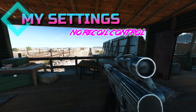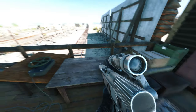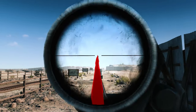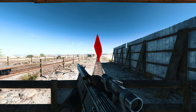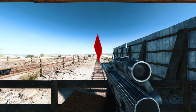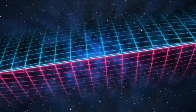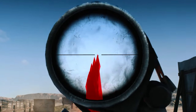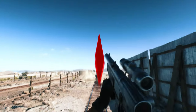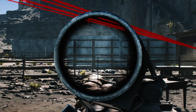I am going to use the Stormgewehr with the x3 sight. I am not going to control recoil at all, just shoot, and then have a look at the bullet trajectories. Be aware though, the initial shots disappear as new shots are made, which will be important to remember later on for the comparison. So there is the spread of the shots. Now let's go have a look at the visible recoil. Next, the default game settings with no recoil control. There is the spread and here is the visible recoil.